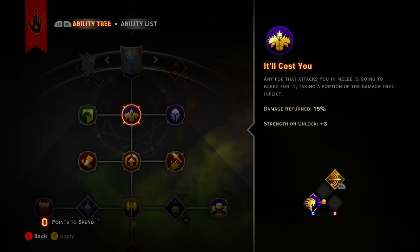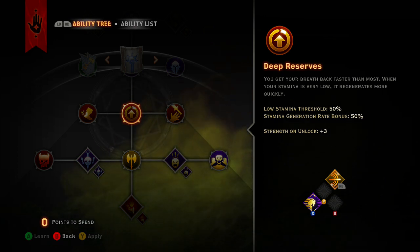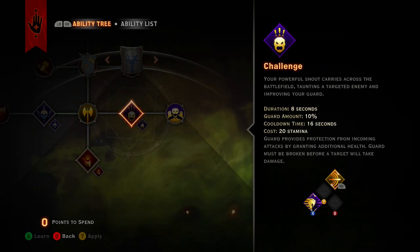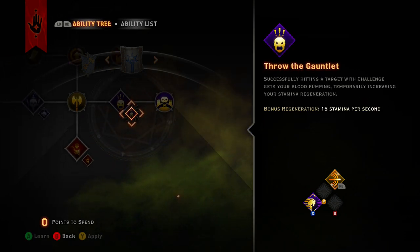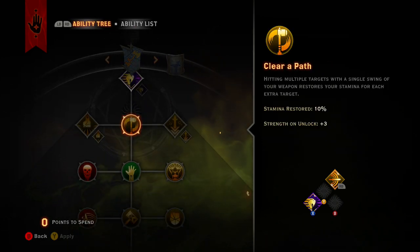For stamina regen there's this one right here called Deep Reserves, which means as soon as your stamina hits 50 you start to get a 50 percent regen rate. Then when we get over to Challenge and have that upgraded, we also get 15 stamina per second.